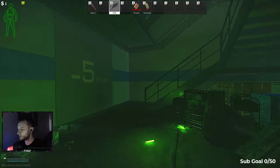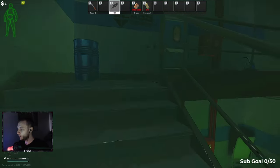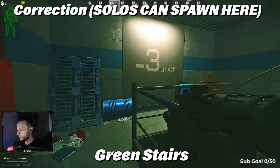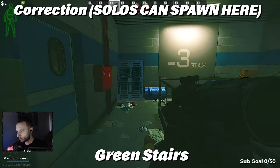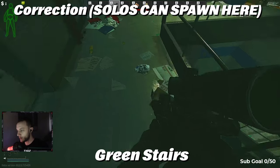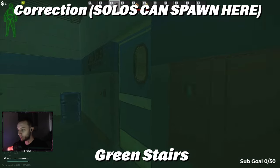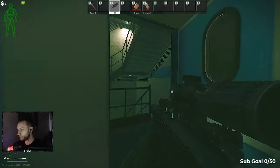First of all, green staircase. Players can spawn right here and players can spawn right here. Players that do spawn here are always in teams if they spawn in this location, but you can spawn on either the third or second staircase. Now we're going to move our way down to blue staircase — so that was green.